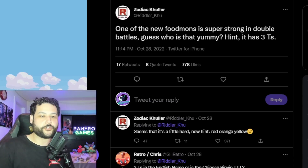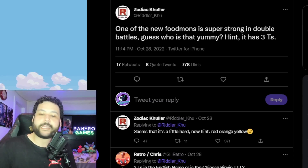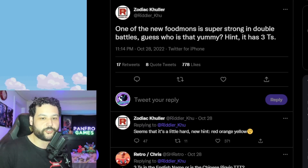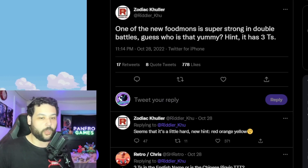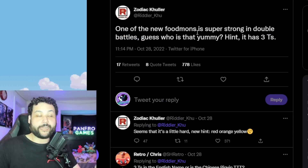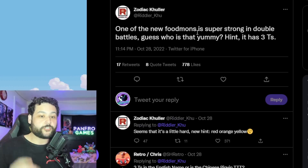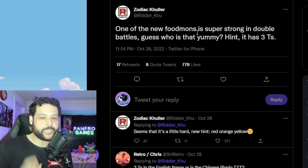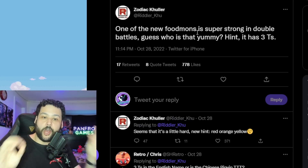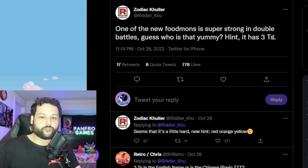Now for some Riddler Koo leaks. He says one of the new food mons is super strong in double battles — guess who is that yummy? Hint: it has three T's. There are a lot of food Pokemon right now: a hot pepper Pokemon, a Sushi Dragon, Fido the bread Pokemon, Smalliv the olive, and Lechan the pork. The key term is double battles. From the Titan video, we know the Sushi Dragon is one of the five Titans — apparently the last one — and its Titan battle will actually be a double fight, teaming up with a Water-type catfish Pokemon who is a Sushi chef. That seems to be what this riddle is pointing to.